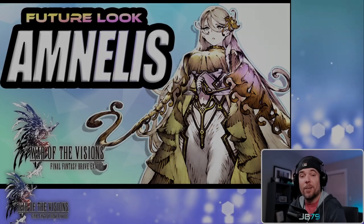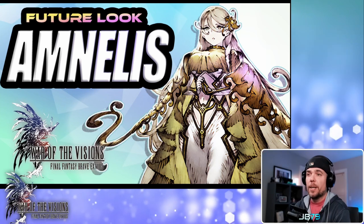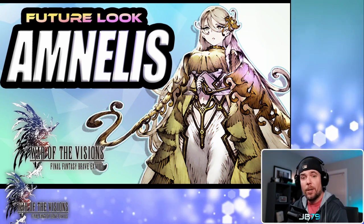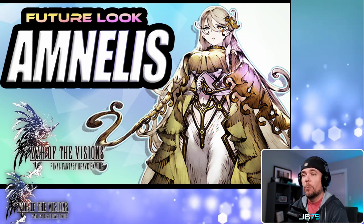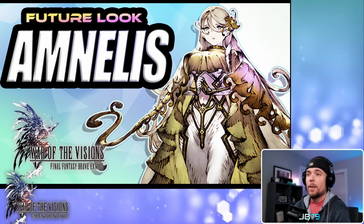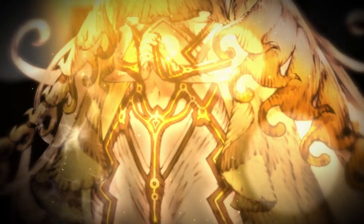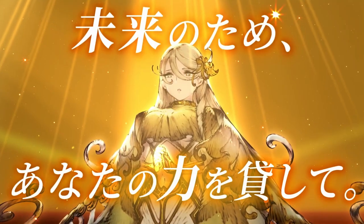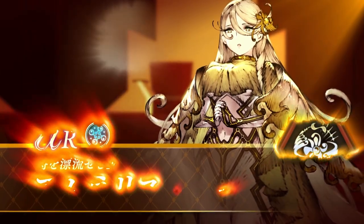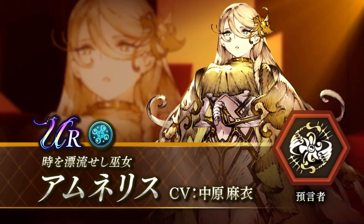Hey, what's up guys, JB here. Over on the Japanese side they are well into their third anniversary, and they started it off with a bang with two brand new 100-cost units. We're going to be looking at one of those today and her name is Amnalis. This is someone we've been seeing in the story for some time, and lore-wise this is a very significant character in the Brave Exvius universe, actually being one of the eight sages of Hes. It's very exciting that she is finally coming to the game as a playable unit.